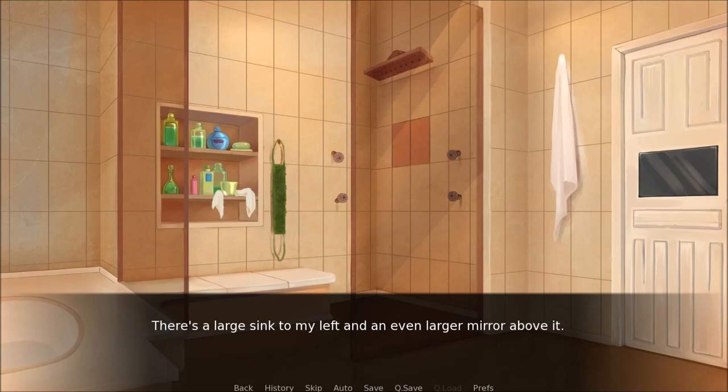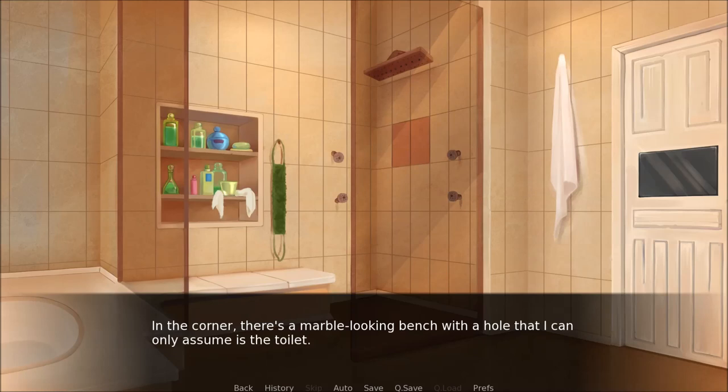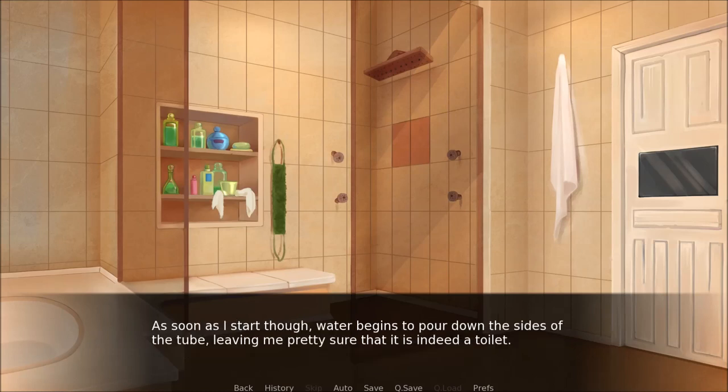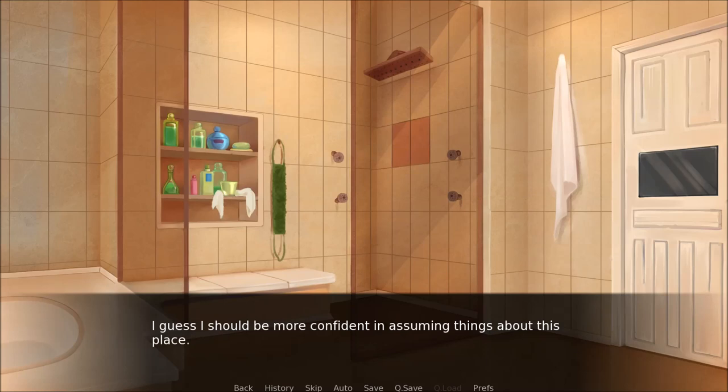There's a large sink to my left and an even larger mirror above it. In the corner is a marble-looking bench with a hole that I can only assume is a toilet. Across from that is a large bath and what I imagine to be the shower. I actually really need to pee, so I head over to the bench and do my business down the hole, hoping it's not something like a laundry chute. As soon as I start, though, water begins to pour down the sides of the tube, leaving me pretty sure that it is indeed a toilet.